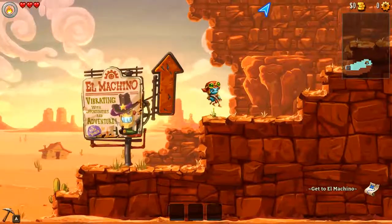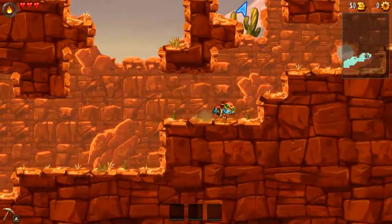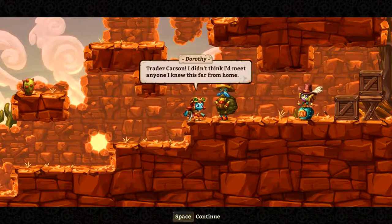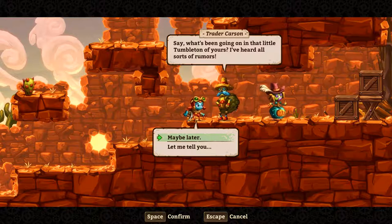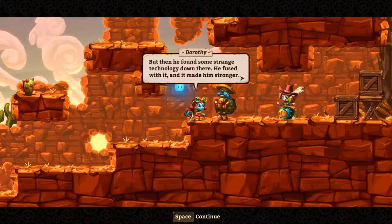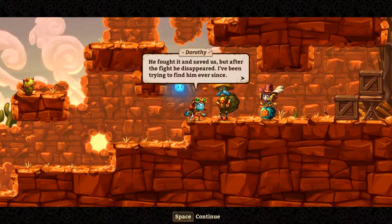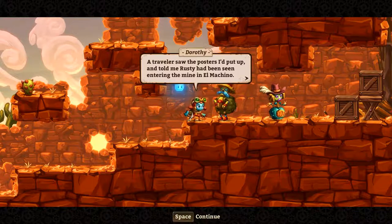We arrive at Al Machino — brimming with opportunities and adventures. We meet Jay Carson, someone Dorothy knows. He recaps what happened in the first game: Rusty appeared, brought riches, then found strange technology underground, fused with it and became stronger. That mysterious power turned out to be dangerous, he fought it and saved the town, but afterward disappeared. Dorothy has been trying to find him ever since. That's kind of the prologue — if interested, watch the first let's play of Steamworld Dig.